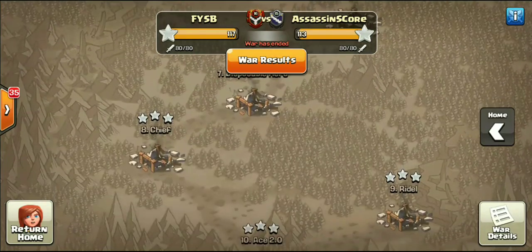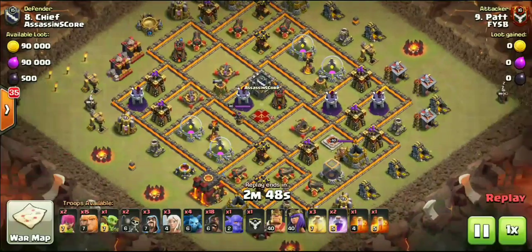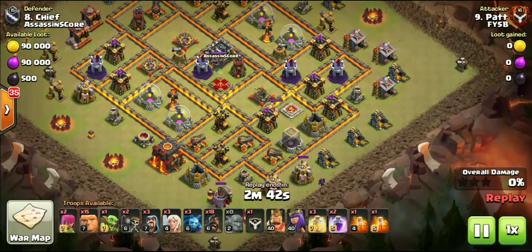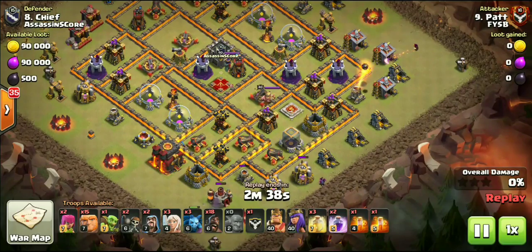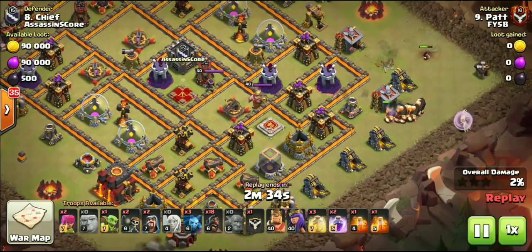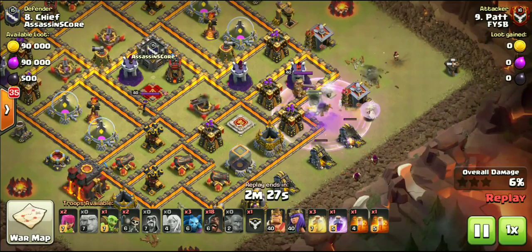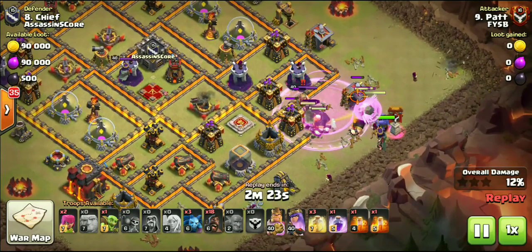We're gonna go ahead and jump up here. Like I said, we had a lot of Falcon attacks from this war. We're gonna check out an actual HGHB coming from Pat — Town Hall 10. I'm rapidly not understanding Town Hall 10 anymore; these attacks are just getting so out of control. I love it at the same time but I don't even know how to break down a base anymore. HGHB — we got Pat going in, and only using three healers. I thought you're supposed to use four.